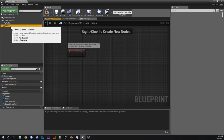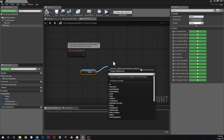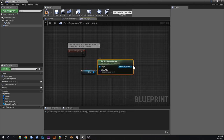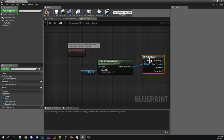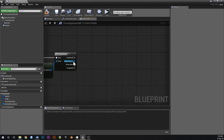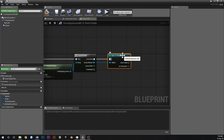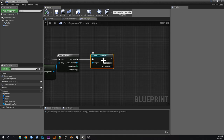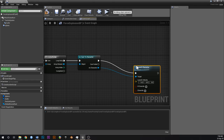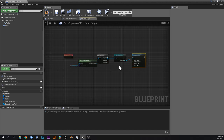Off of gameplay we're going to get a sphere, drag that in and say get overlapping actors. Then off of the overlapping actors we're going to do a for loop and do something for each of the actors that are overlapped by the explosion. What we're going to do is cast to character — we're basically going to check if this actor is a character or a descendant of a character. Our third person character is the child of the character so this will apply to the third person character.